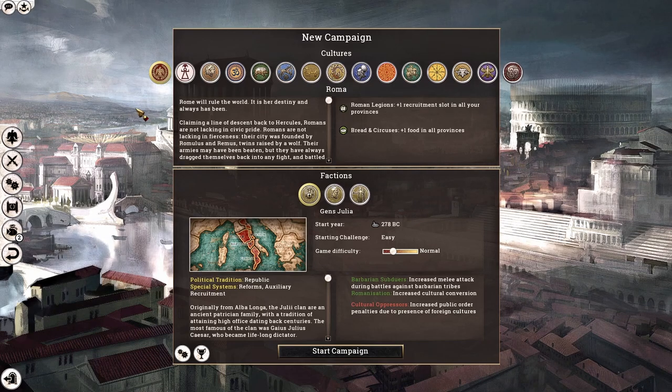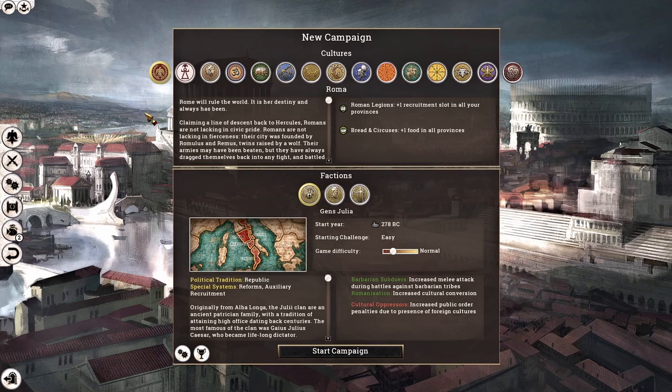In this let's play series, we will be playing with the Divide et Impera 1.31 public beta, in which many factions have received major overhauls. However, the biggest overhaul is for none other than the Maurya Samrajya, also known as the Mauryan Empire.